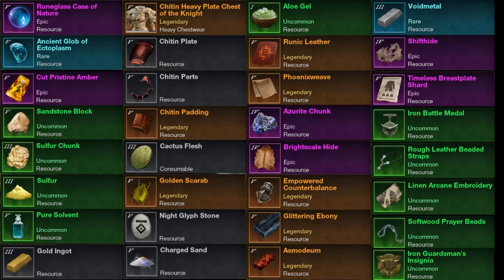Rune Glass Cases are going to be huge — that's why it's first on the list. You're going to be able to sell them; they're bind on equip. The mats for them, and the actual Rune Glass Cases themselves, are going to be a big money maker because once you make the case the buyer gets to decide which gem to put in it. Ancient Glob of Ectoplasm is one of the mats. Pristine gems — everybody is going to want these new Rune Glass gems. Sandstone Block is a new material you can farm in Brimstone Sands, same with Sulfur Chunks, which get refined into sulfur.